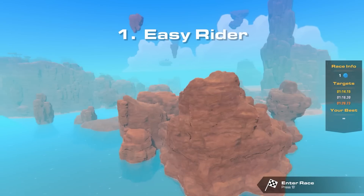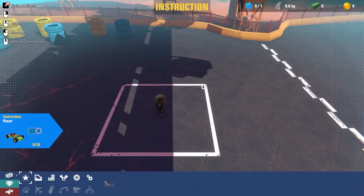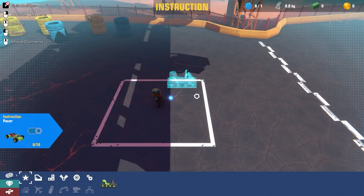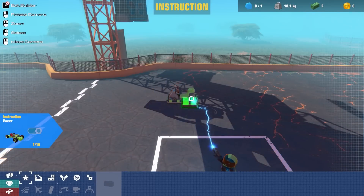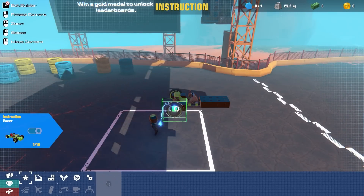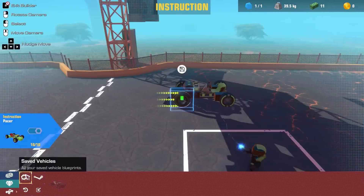Level number one: Easy Rider. One minute and 14 seconds is the gold time. I wonder if this is a time trial or if you race against opponents. Either way this looks awesome. They want us to actually build a standard car, so we're just gonna follow the instructions. I'm assuming this car is not gonna win and then we're gonna learn about aerodynamics and stuff.